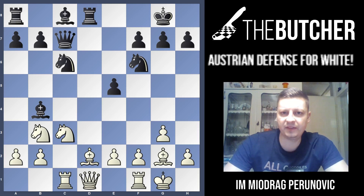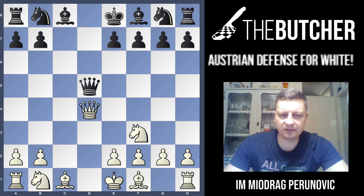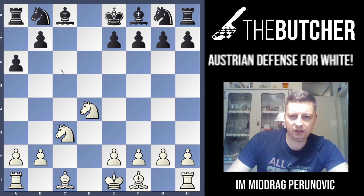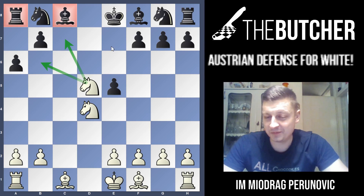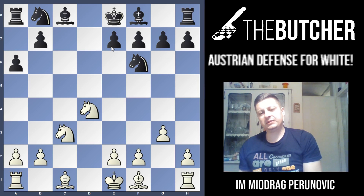After Qxd5, Nf3, cxd4, I'm suggesting you to take with the queen. Taking with the queen always offers a very pleasant queenless middlegame. If they take, you recapture and now threaten to jump with the knight to b5, so they have to play a6. You play Nc3. Lots of guys make the mistake here of playing e5 — you just go Ne5 and threaten Nc7 and Nb6 and they're just lost. They have to play Nf6, in which case you go g3.